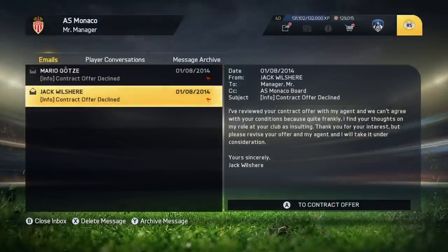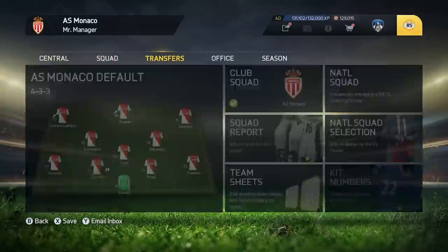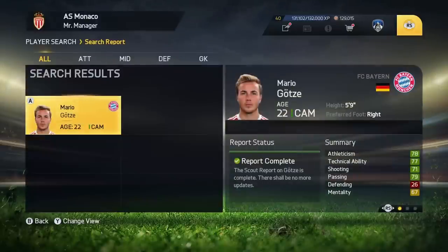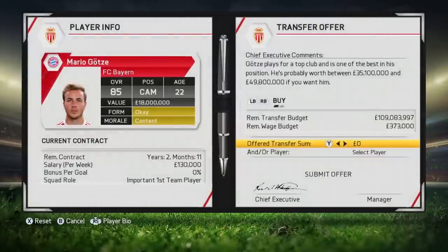Now you leave these two messages and click back — you don't want to touch them. Now go to search players again. You can even add them to your shortlist — there's Götze straight away. Go to approach FC Bayern Munich to buy, click in none, and submit an offer.